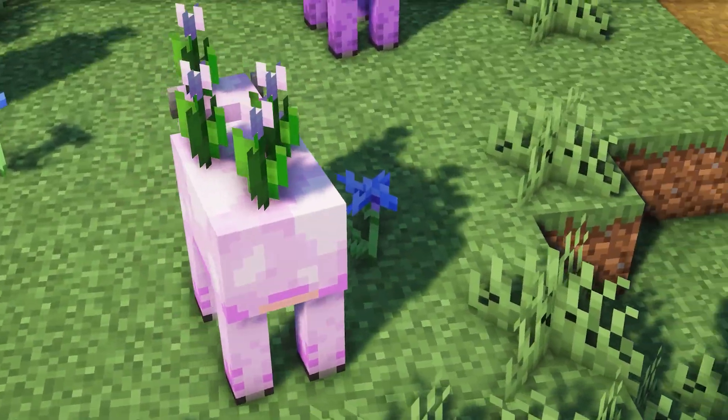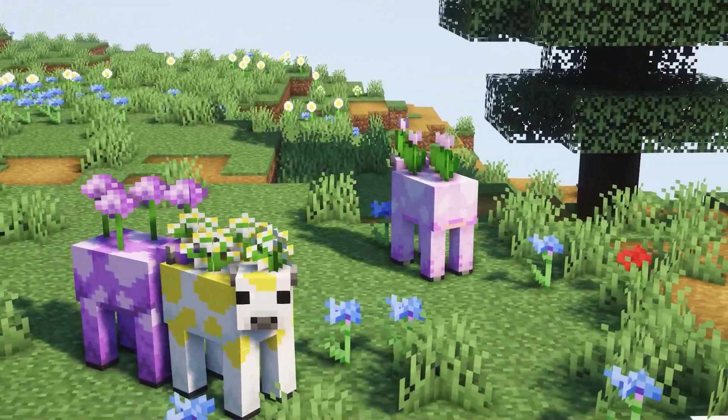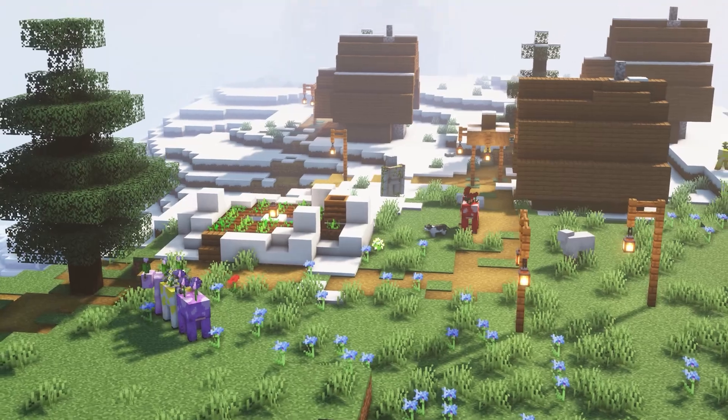Flowery Mooblooms — Friends and Foes. Flowery Mooblooms is a small add-on for the Friends and Foes mod, adding one moobloom variant for each flower. Mooblooms can be found in meadow and flower forest biomes.